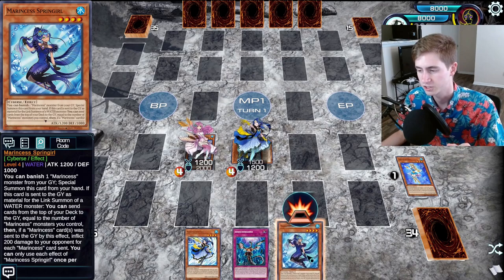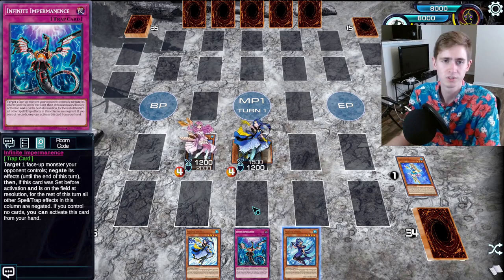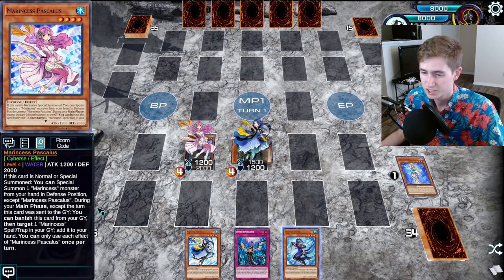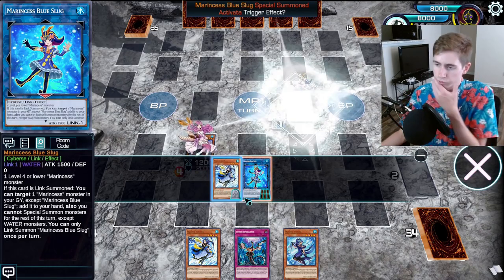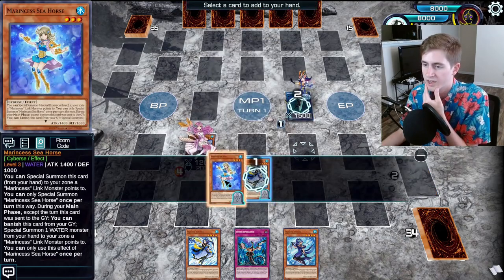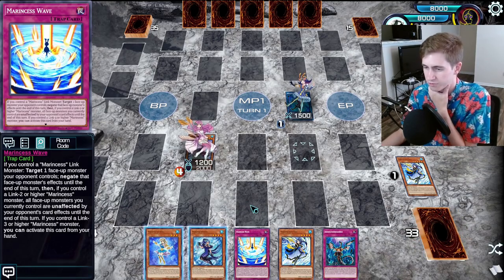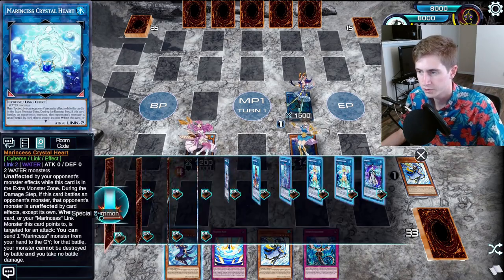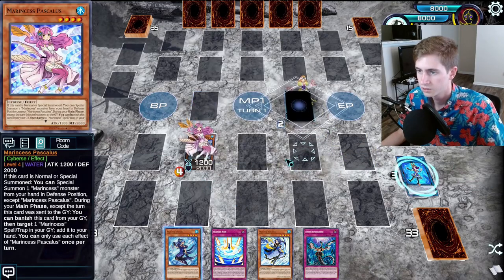The deck is even more resilient to hand traps now than it was before, thanks to all the new extenders. So we're going to go for the Slug here to add back the Seahorse — and we happen to hit a Wave, which is pretty nice. So we can go for the Seahorse right here and make a Coral Anemone.